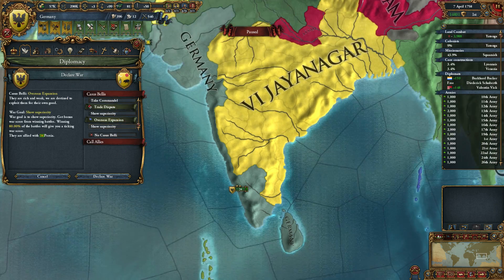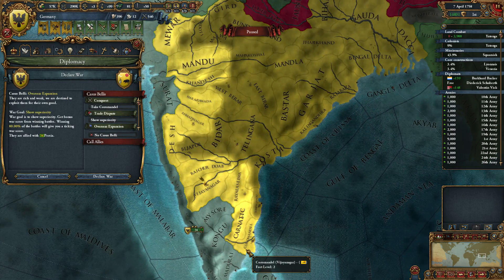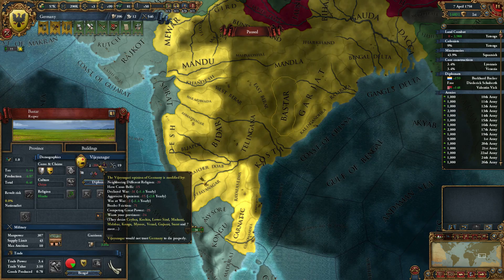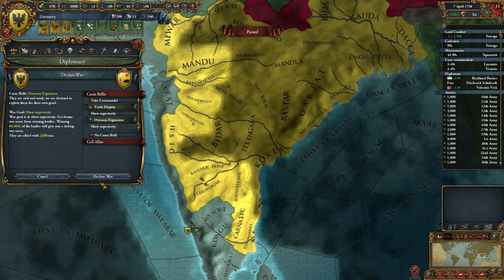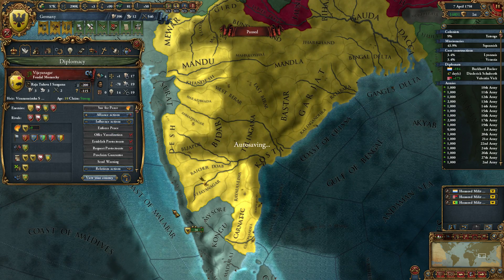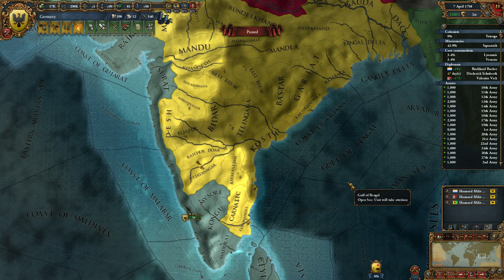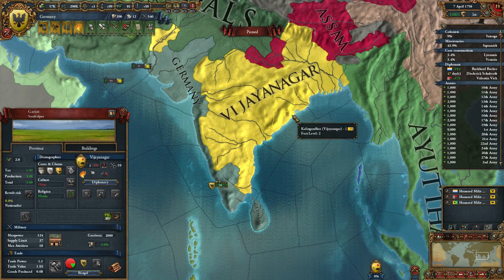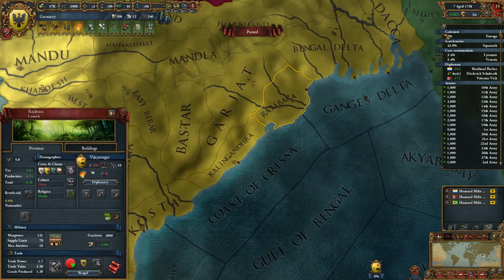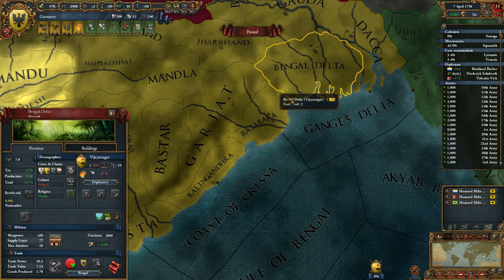So we will do that — no overseas expansion. I will try to take Coromandel and those provinces over there. 15 aggressive expansion though — well, it should be fine, let's go for it. They are allied with Persia and I don't have my alliance with Russia, but that's okay. Let's start to siege Coromandel. I need to make my way into these provinces up here because I want to have a little bit of a trade company in the Bengal trade node.